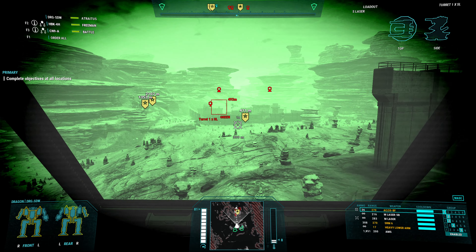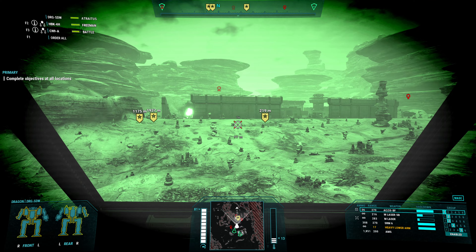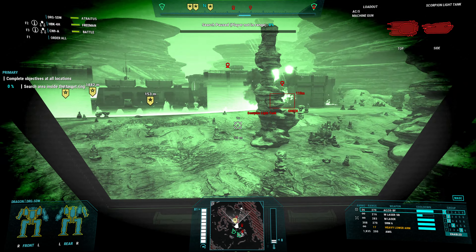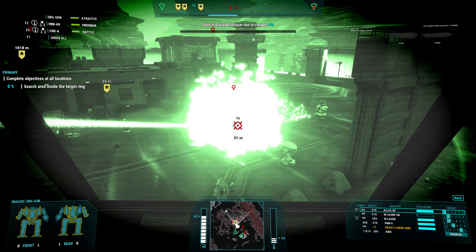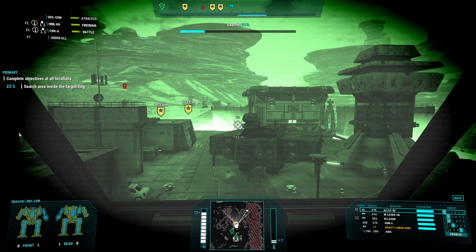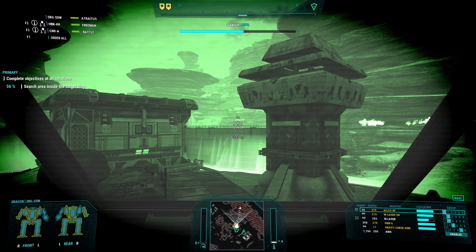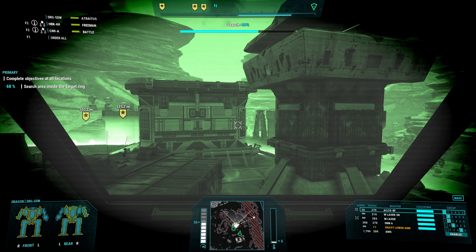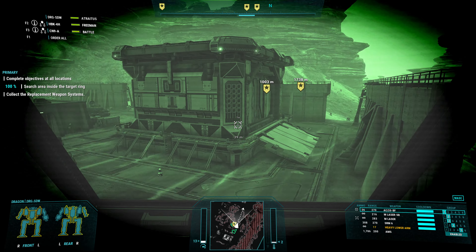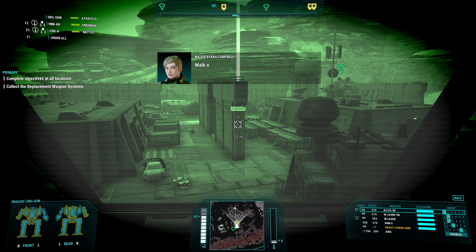So that's the Scorpion light tank there. And there it goes — target destroyed, fantastic. We've got another Scorpion out over here. Get out of here, Scorpion. Got another one. There we go. So we just need to search this area. Get rid of that turret — there's apparently a turret right up over here, but I don't know where. And I don't want to exit the search radius. So there's a replacement weapon system right up over here.